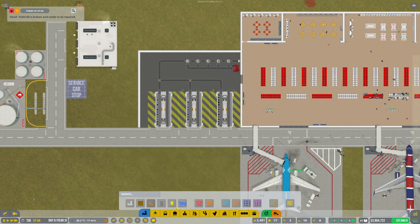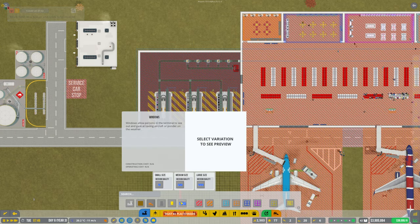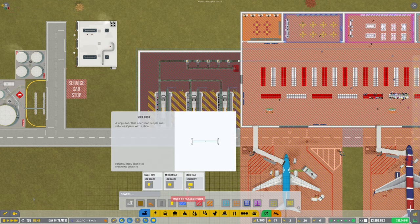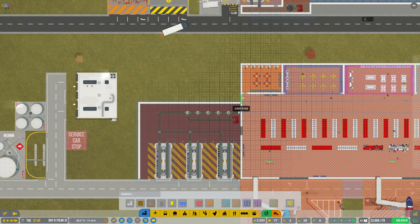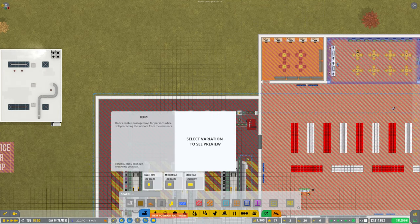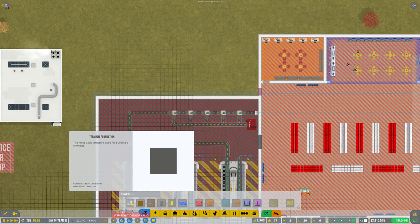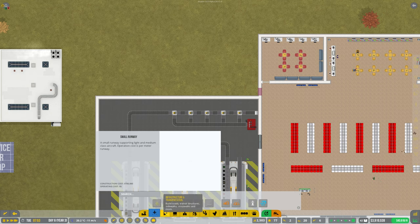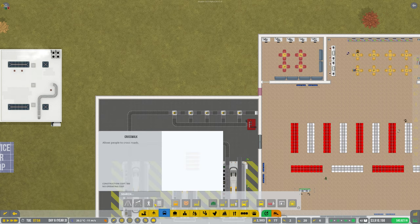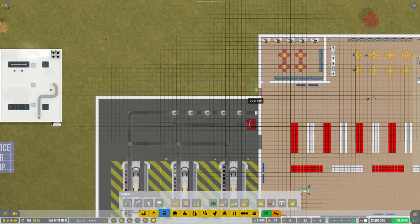Let's find a door. There are windows - I don't want a window. Is that going to squeeze in there? It looks to be too big, so put a medium one in - there we go. We're going to need a path - sidewalk, that's what we need. I'm going to make it free even though the door is too.